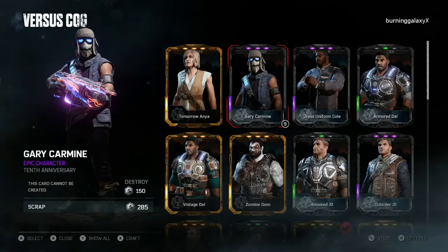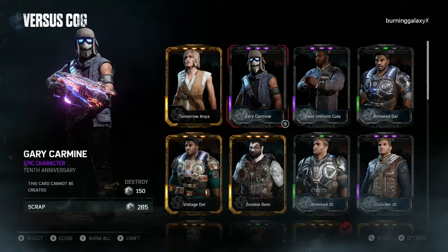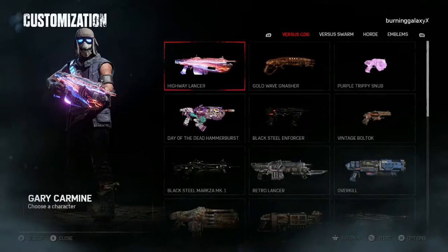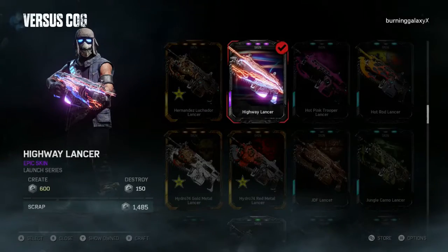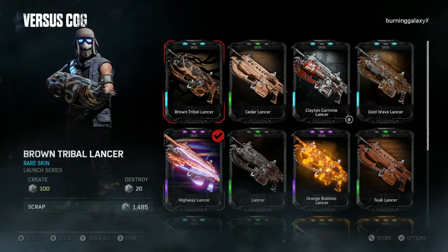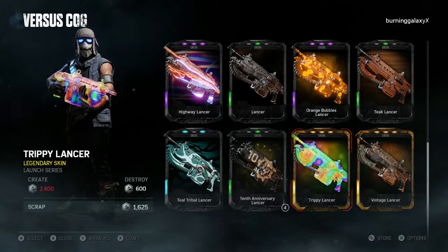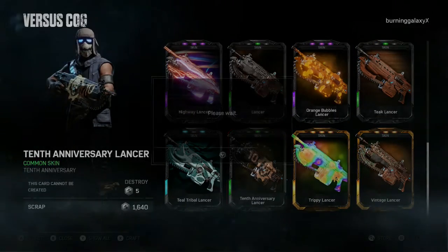Gary Carmine — I'm just going to scrap all the duplicates because I won't be able to trade them anyway. So for the Lancer, we've got both the Clayton Carmine Lancer and the 10th anniversary Lancer.